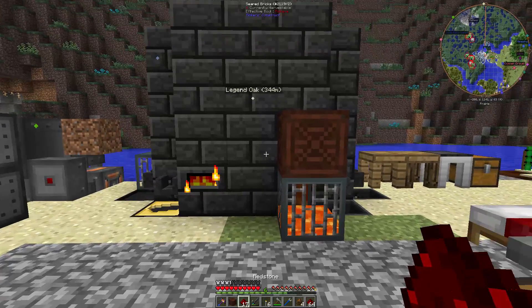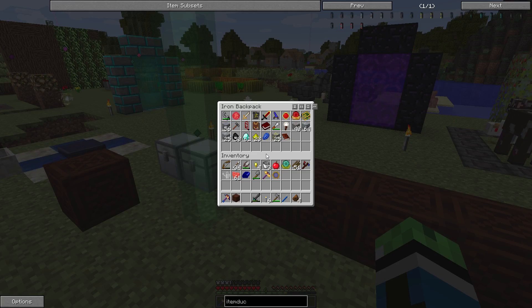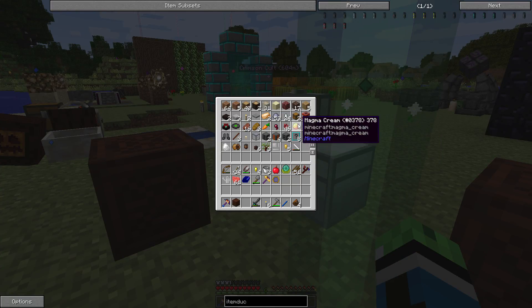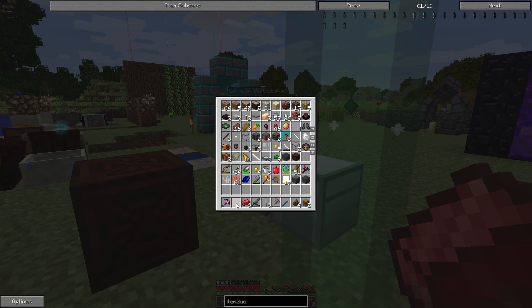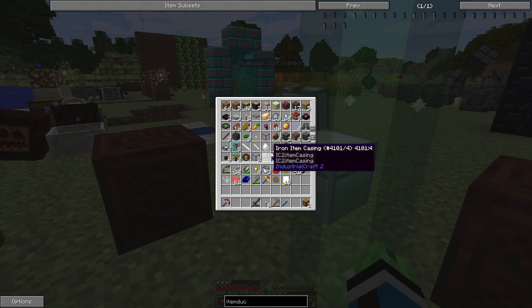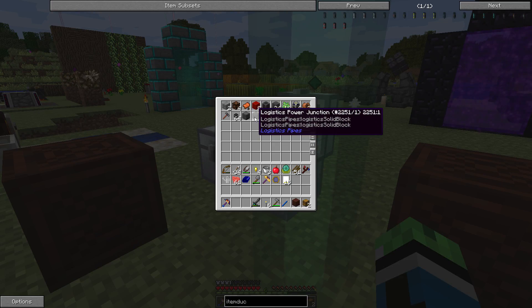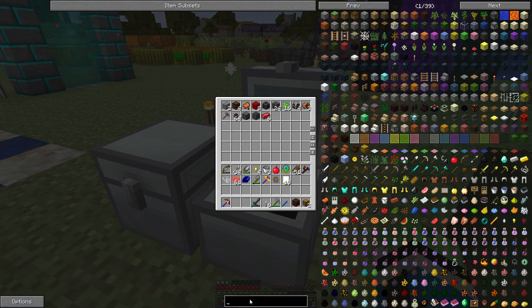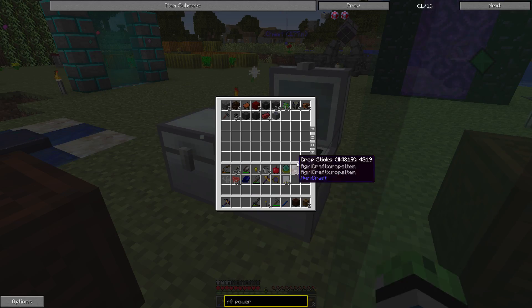More redstone, luckily. Now that we've got that... I had chests somewhere, didn't I? I want to get the logistics stuff put together. Soldering station, power junction — where's my RF power provider? It says it's in here, but... oh, here it is. Wow, that was disguised really well.